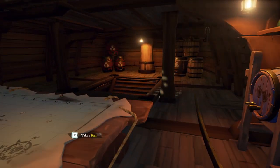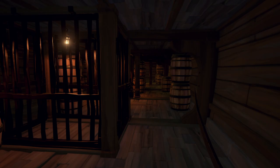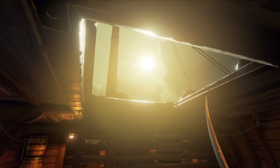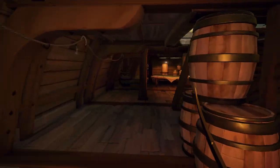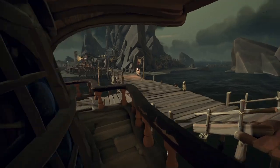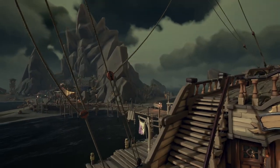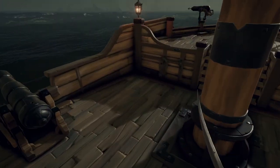Another thing to be careful of on the galleon is choke points. I don't really like to run all the way down since there's only one way back up. But if you do decide to run below deck, I like to loop one way, which gives me a quick path right back up, throwing the enemy off their game and letting me run back up around the loop and jump right onto the deck.